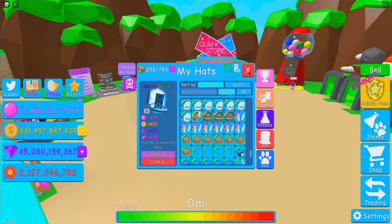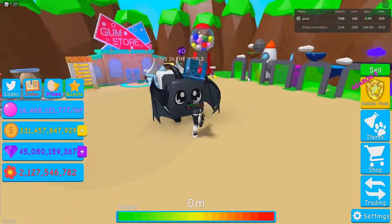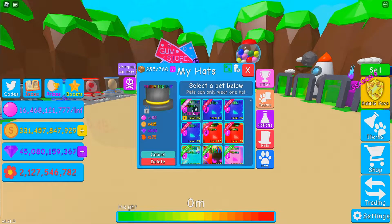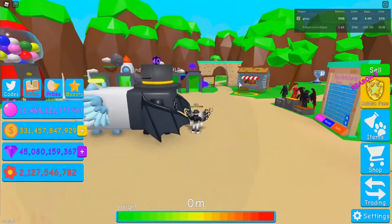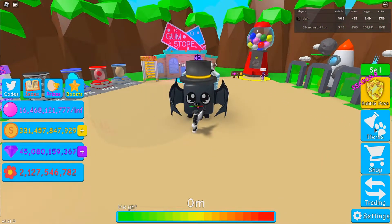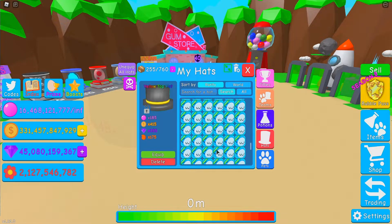How about the Sparky Domino? I like how that goes on this pet — it seems to just fit the aesthetic pretty well. How about the yellow top hat? If I get a Duality, I'm pretty sure I'm gonna put a top hat on it. I like how that looks. I wish I had a Silence hat or Obscure Entity to show off, but sadly I do not.